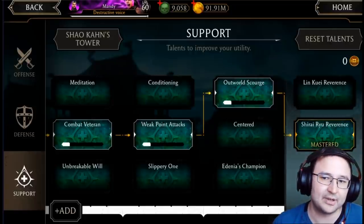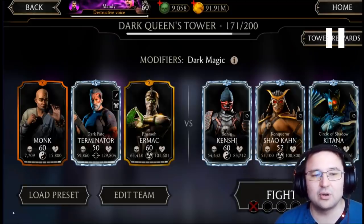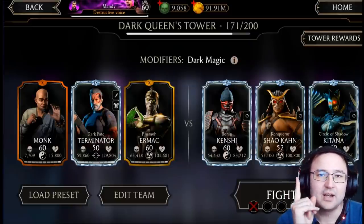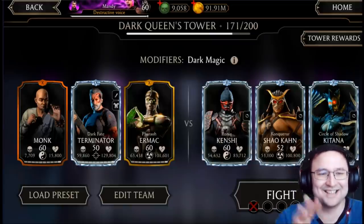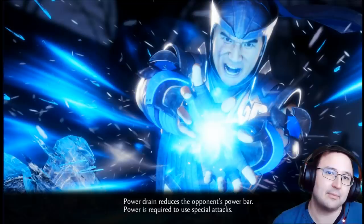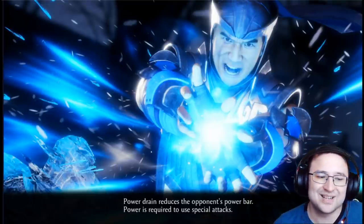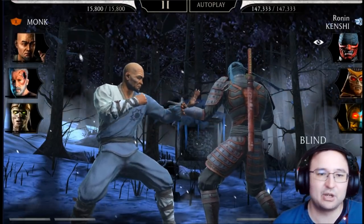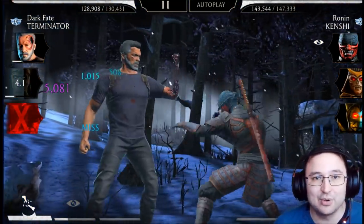In support, max Cheer You Reverence for a chance to reflect damage back. Now, the first example: I'm making Dark Fate Terminator immortal. The other two characters — Monk and Faron Urmak — have no equipment. Terminator has Block Breaker and Shadow Sash. Monk must die first, then Urmak, to achieve two stacks of Urmak's passive, which reduces damage taken when your characters die. If you can also kill an enemy like Kenshi, that's even better — you'd get three stacks.